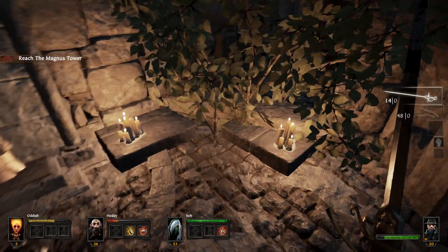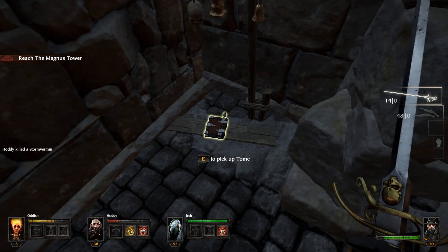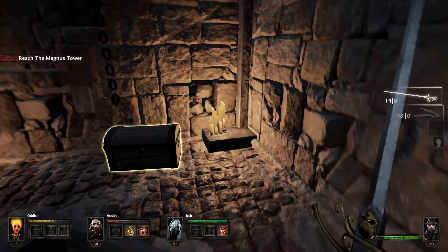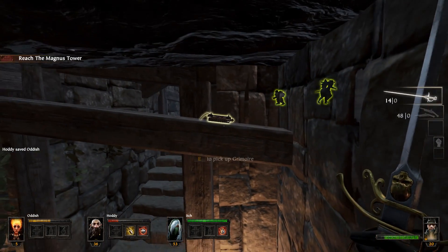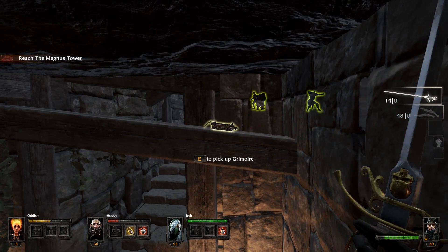After the chest, there will be an entrance to a basement. Head down, turn to your right and enter your right again to access a small room behind some plant life for the first tome. Stay in this basement, open the chest, climb onto the lid of the chest, jump onto the brickwork sticking out of the wall to your right, and then check the ceiling beams for the first grimoire as well.